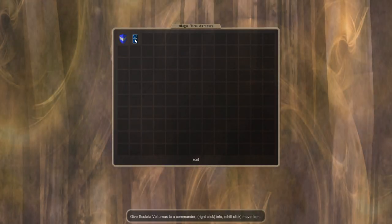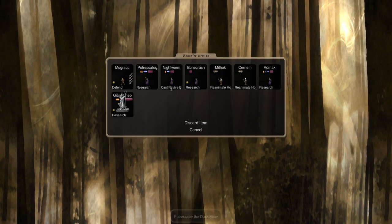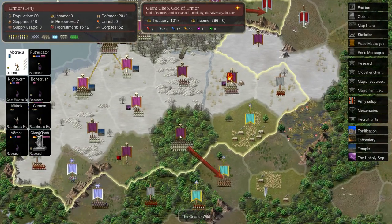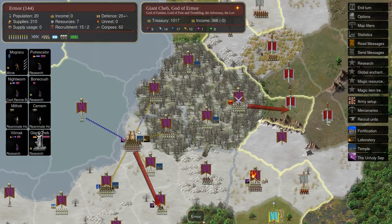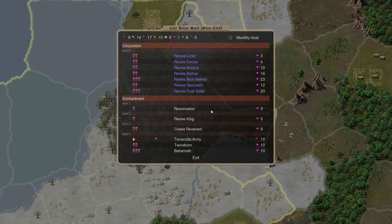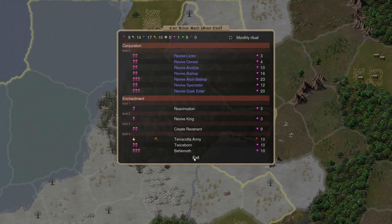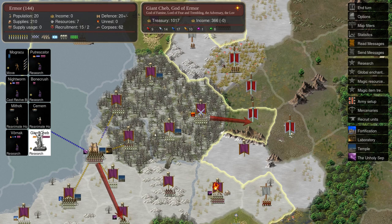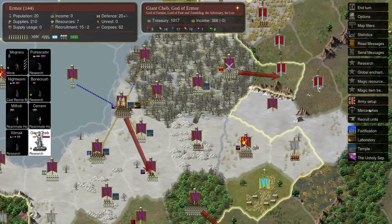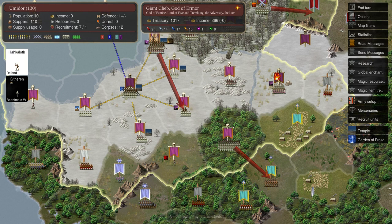Let's check the magic item treasury. These are the items that we've got — we may as well make use of these, get them assigned to a commander, just so that he's a bit harder to kill. Continue marching him forth. Can our giant Cheb do anything interesting? Terracotta army, that's a nice one, but not so necessary. We're just going to leave him on research, but next turn I might consider making a Behemoth, which is a giant undead elephant — quite useful.